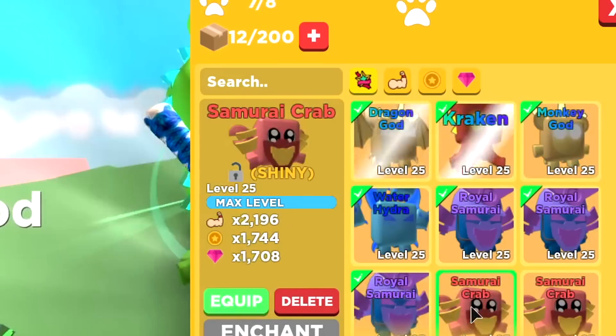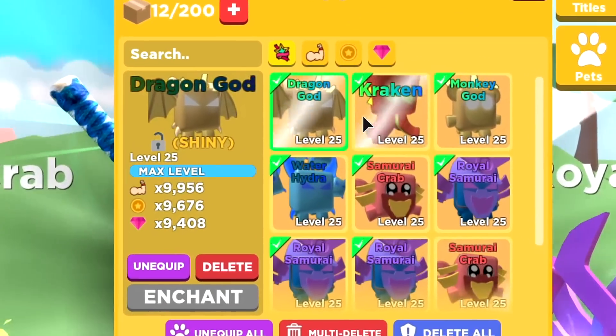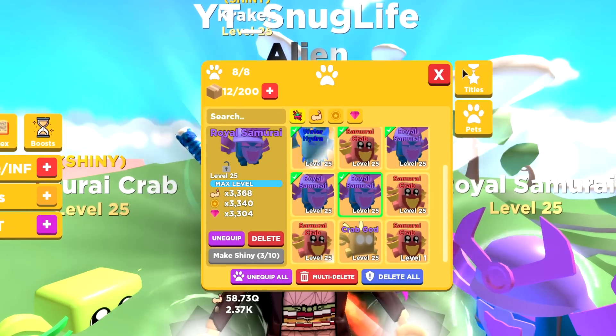The Monkey God, I think we do equip that one actually — 2,000, 1,000. So my team consists of the Dragon God, the Kraken, the Monkey God, Water Hydra, Samurai Crab, Royal Samurais. And I think that's it. I'm thinking I should spend like a bunch of gems in this video as well, seeing as I got a lot of them already.